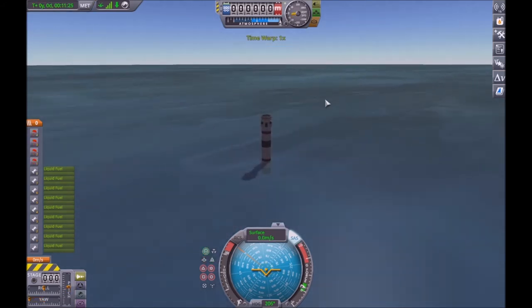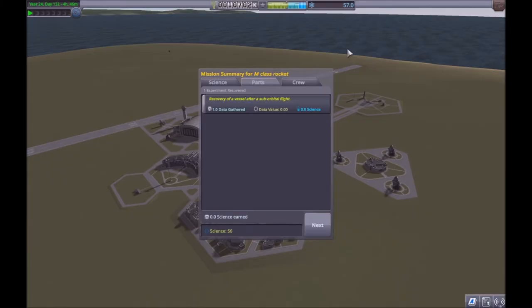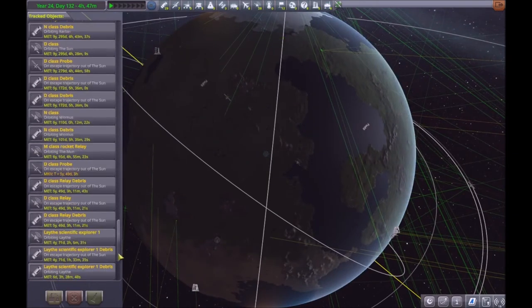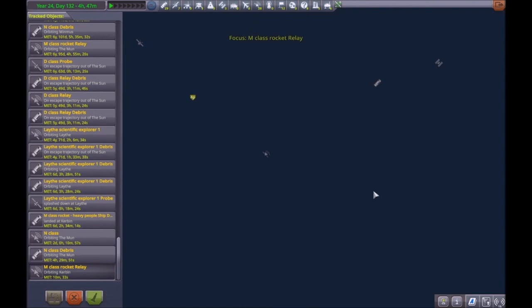There we go, touching nicely down, and we can go ahead and recover that. We've got no science, but that doesn't matter because this mission was in fact about profit. We've been able to recover 10,000 funds from this mission, which has reduced the cost by half and drastically increases our profit, meaning this mission is only going to cost us about 10,000 out of pocket - but they're paying us a lot more than that to complete it. We are going to do this in a series of three burns.